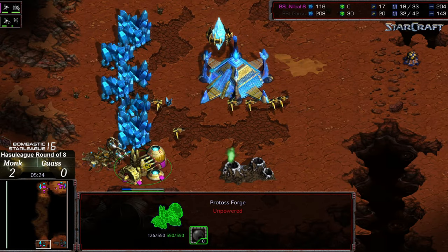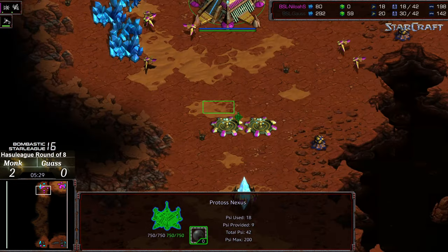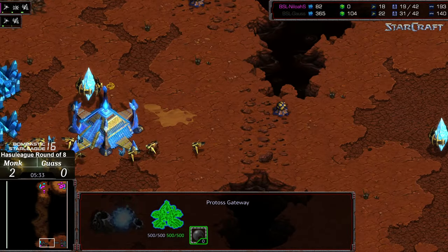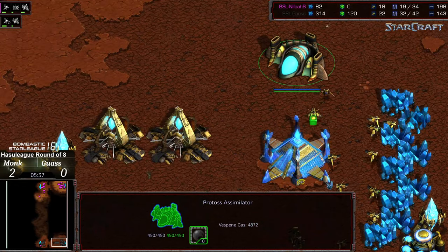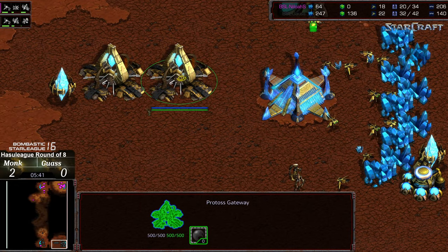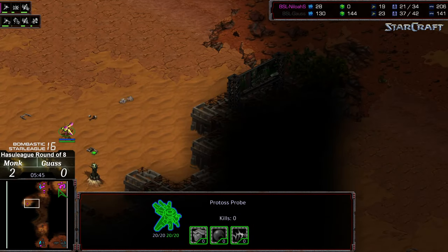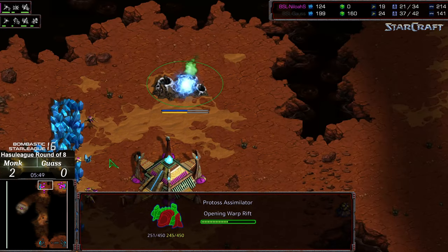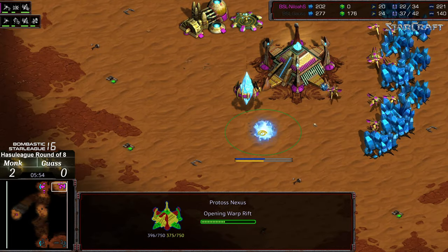Costing him a lot of resources in the exchange. Gauss way up in supply — up three workers otherwise. The attack force growing in significant numbers. He's got a big gas advantage. Let's see if it takes a minute for him to gather all these forces — should start producing dragoons. He's got a sizable lead. And Monk may be sneaking out to go ahead and grab his third. Gas at the natural and the main going to come up shortly — he only has the two cannons to defend, has zero gateways.